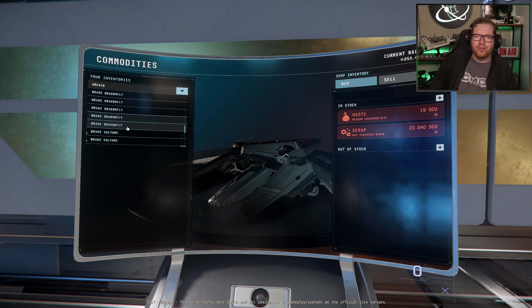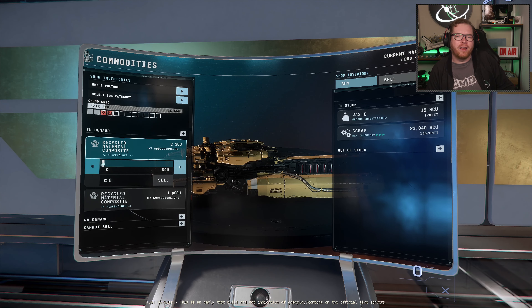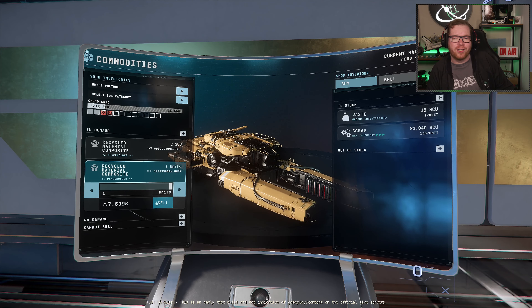After collecting a few boxes, you can head to any of the trade outposts at the major cities, since that's where they pay the best prices. You can sell at other locations, but prices are significantly lower. I got around 7,500 credits per SCU, meaning a full Vulture is going to pay in the vicinity of 91,000–92,000 Alpha UEC. Given that you can probably do two, maybe three runs per hour, it's going to be a pretty decent moneymaker if these prices persist on the live server.